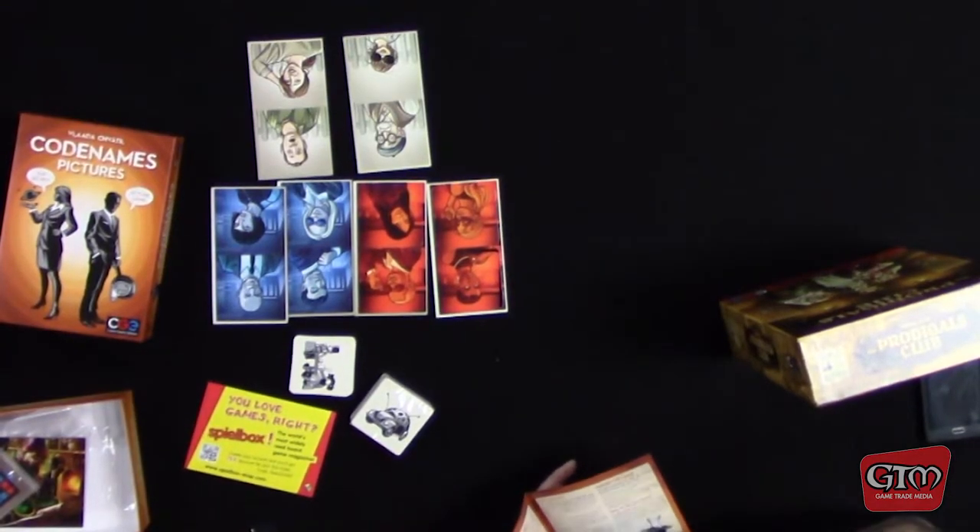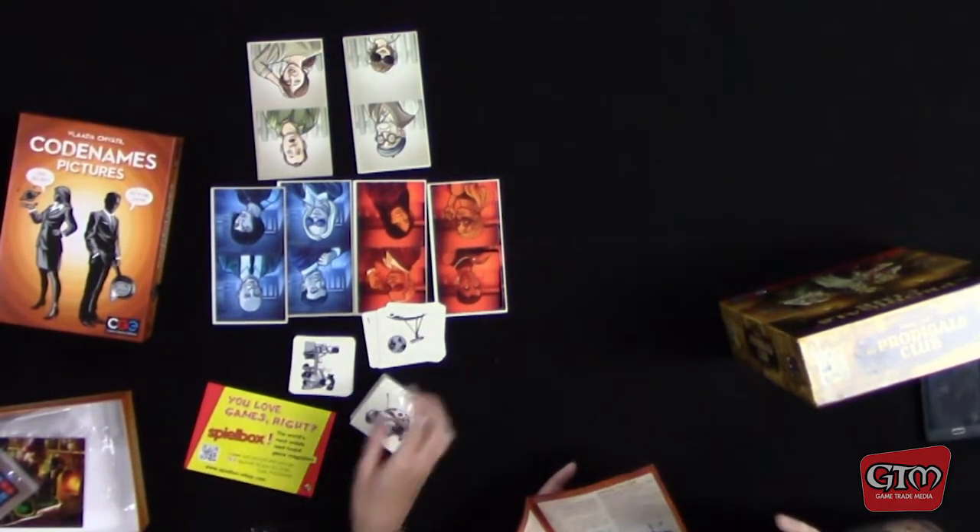Taking turns, if you are the spy master your job is to think of a clue that relates to some of the pictures. Your clue consists of one word that relates to those pictures, and one number that tells how many of your pictures relate to that word. For example, they show a kangaroo with a stegosaurus back, the Beatles, and an evolution-of-man type thing — so the one word is 'evolution' and the number is two.